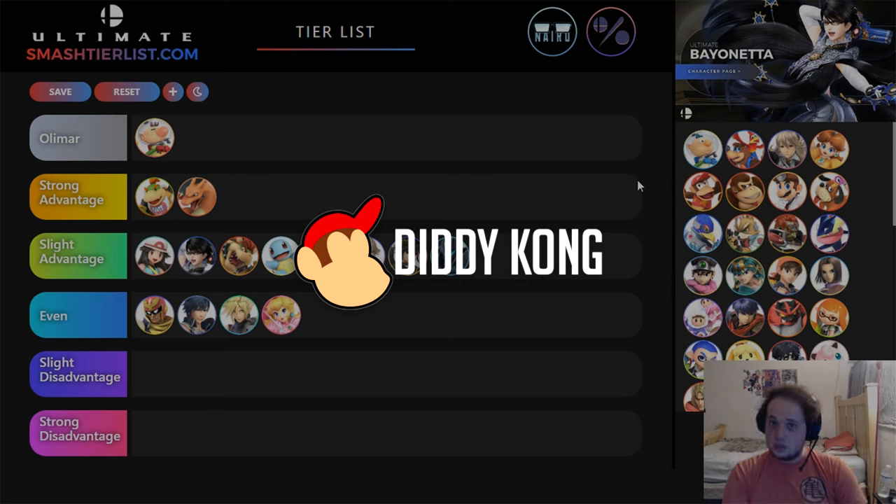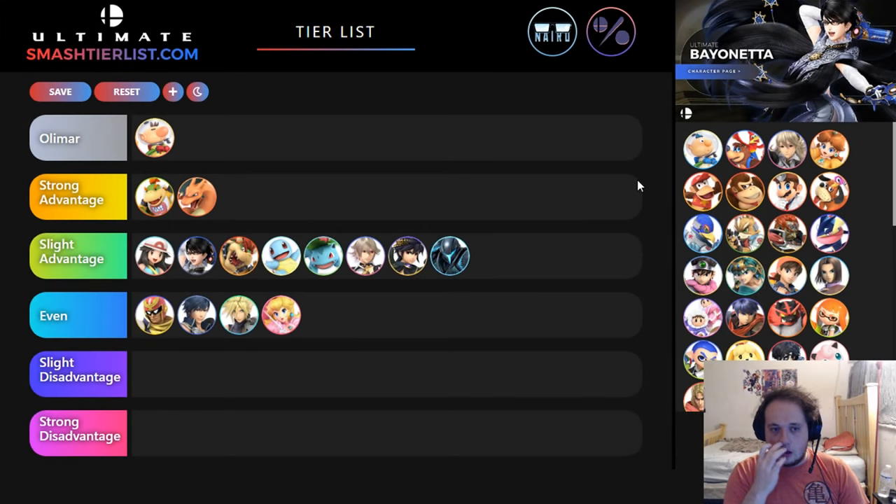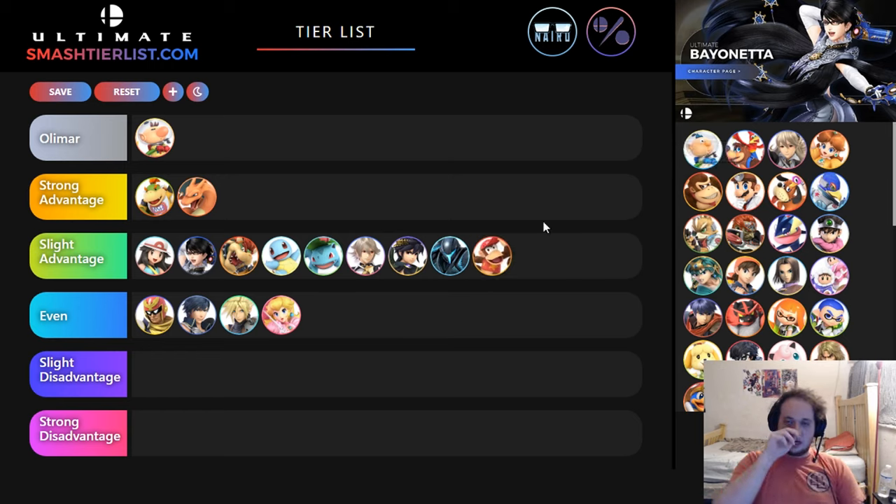Diddy Kong is a weird character — he got some really good buffs in the most recent patch. His recovery is a lot better now. Banana is still a really frustrating option, his aerials are pretty good, but I think it's still slight favor Olimar. In neutral, as long as you're kind of smart about Banana, it's not too big of an issue — you can still use it to your advantage, you can block it with Pikmin. The only difference is Banana is transcendent in this game, so it'll disable things. In Smash 4, if I forward smashed a Banana my forward smash would go through and I'd win. But in this game, if I forward smash a Banana, the Banana hits the forward smash and cancels it. So it creates a weird thing where you can't space freely with forward smashes. But you can still block it a lot with Pikmin.